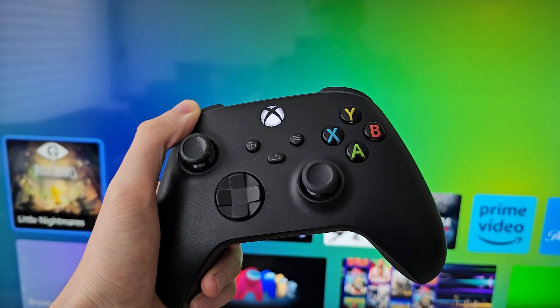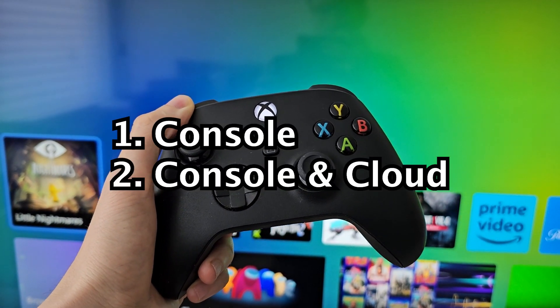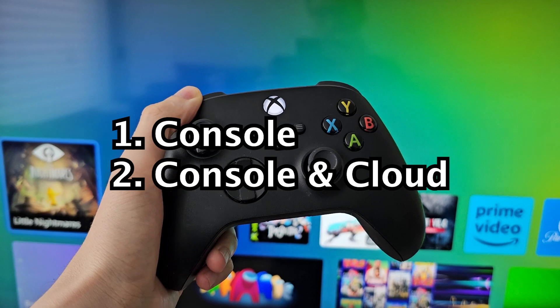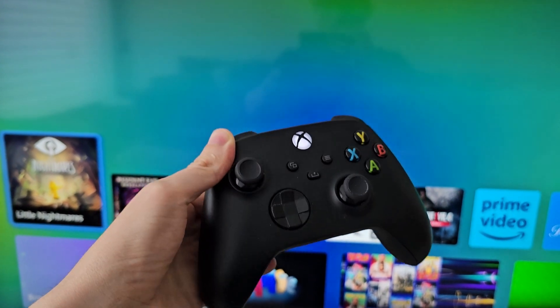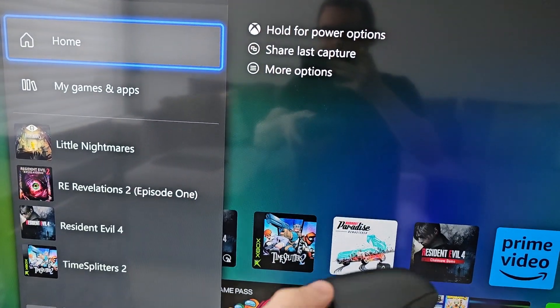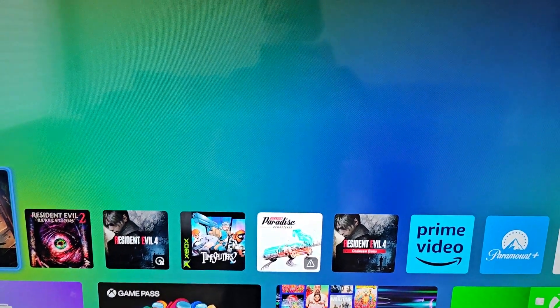Alright guys, so I'm sure you want to delete save data on your Xbox, either just on the console or also on the cloud. It's pretty simple. First, press the Xbox button, then go to Home, and go up to the top to My Games and Apps.